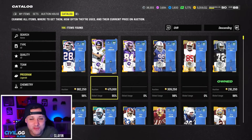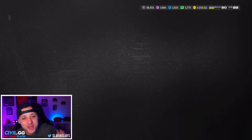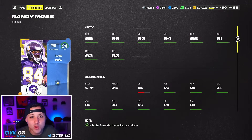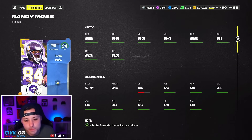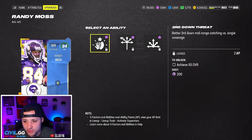Yo, what is going on guys, welcome back to another video on the channel. They dropped us a Christmas gift with limited time Randy Moss. This card looks insane man. He might be a little bit cheaper because a lot of people are running 50-50 zero chill teams, so there's a chance for us guys that are only running 25-95 speed. This card looks amazing.